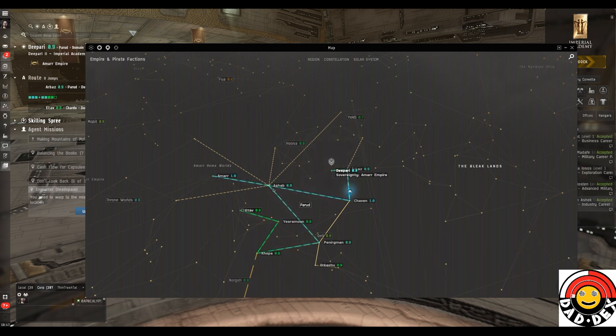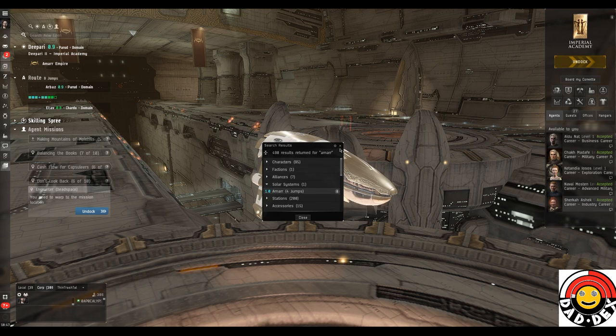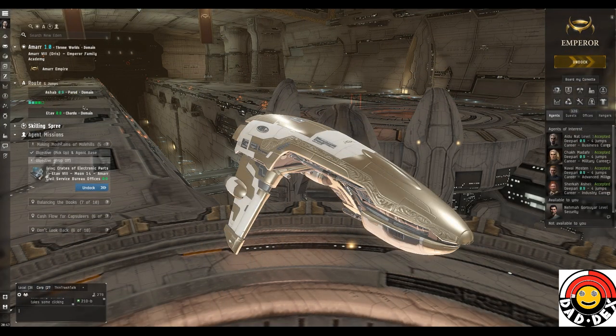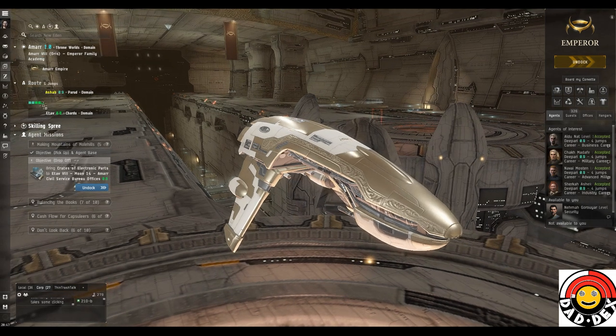We're killing two birds with one stone, which seems to be the motto of this whole tutorial guide - doing as much as possible at the same time. I think in EVE in general that will save you so much time if you just have a little think before you leave and see what else you might be able to do. Okay, here we are in Amarr - let's look at fitting this ship.